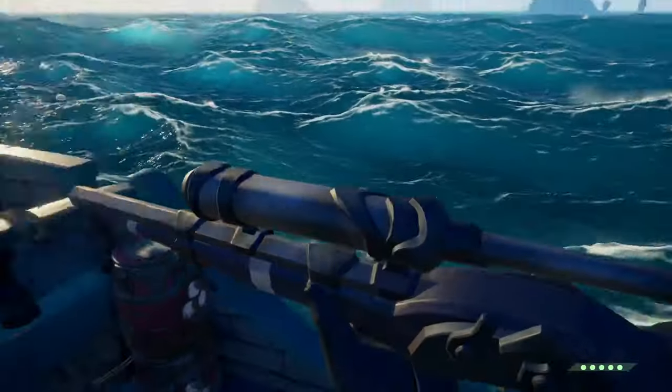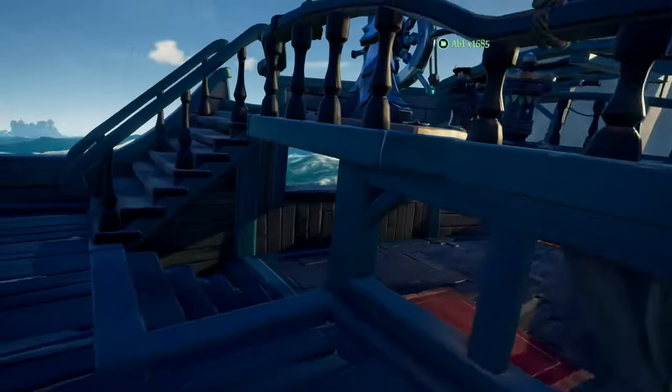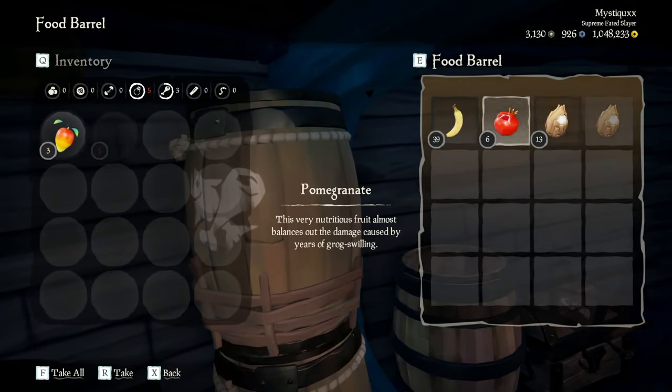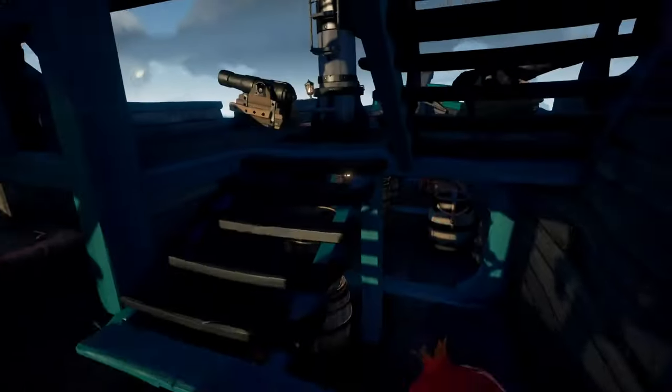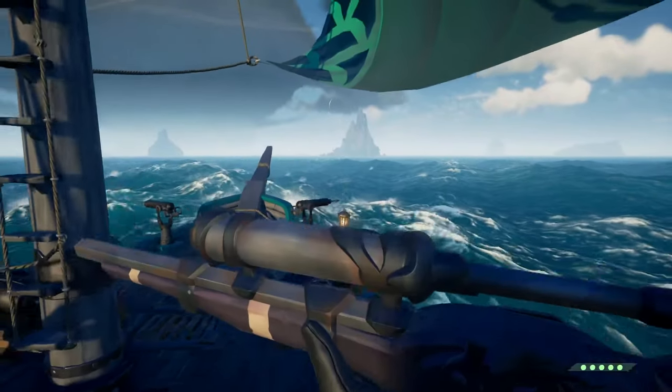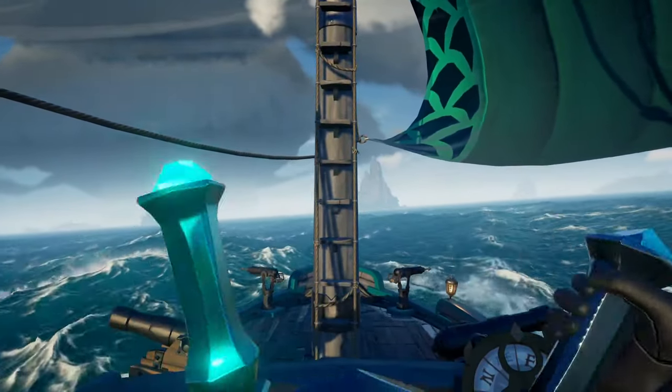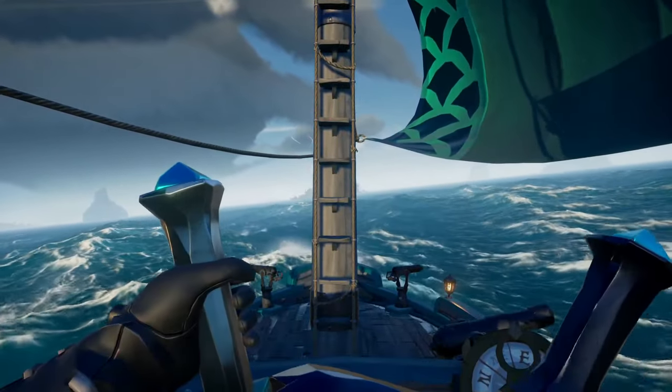If you spawn at Ancient Spire, start the Legendary Storyteller Tooltale at the bar of the Tavern, and if you spawn at Plunder Outpost, start the Cursed Rogue Tooltale in the Order of Souls tent. This will decrease the health of Island Skeletons to just two sword hits, making your life so much easier.